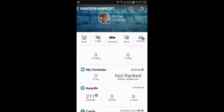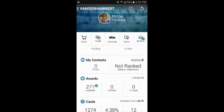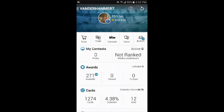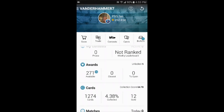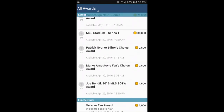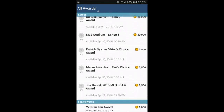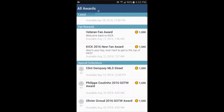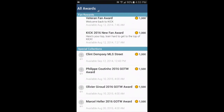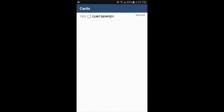Alright, here we are at DJ's Game Box and we're going to try Topps Kick — it's a soccer trading card app. I'll show you a little bit about it. This is kind of the main screen. You have trades, which I don't have any right now, and there are contests and awards available.